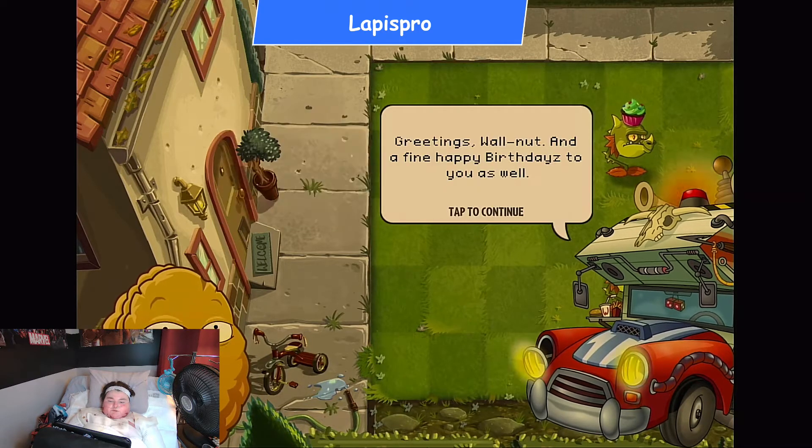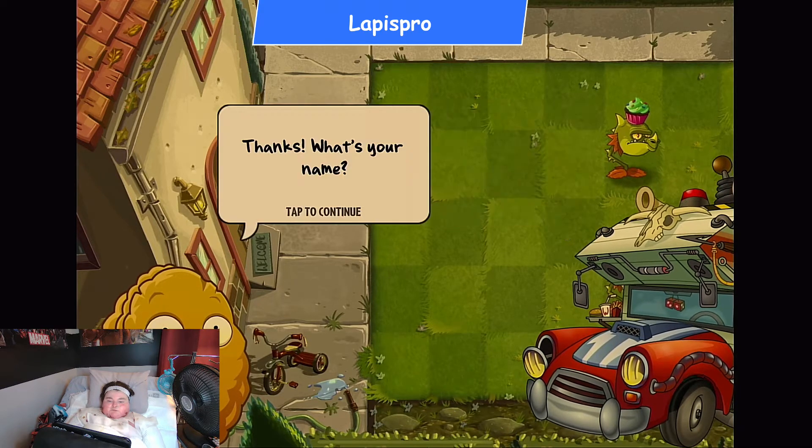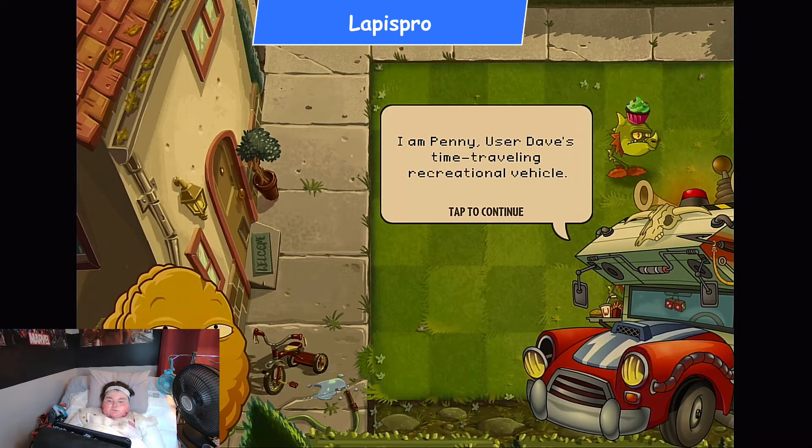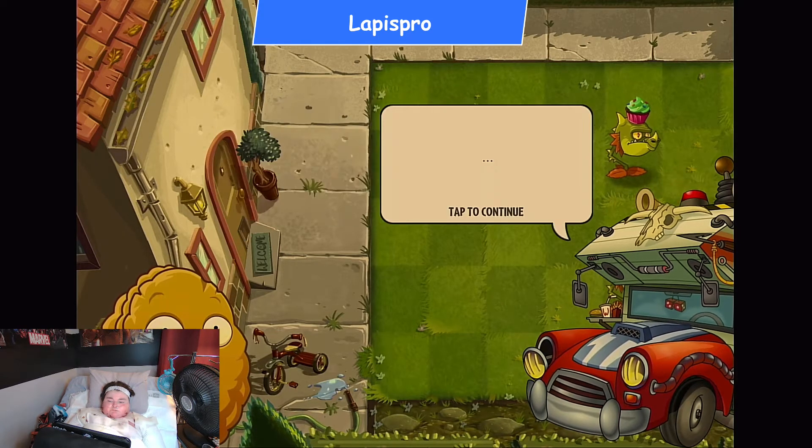We actually have dialogue! 'Hi, I'm Walnut.' 'Greetings Walnut, and a fine Happy Birthday Z to you as well.' 'Thanks, what's your name?' 'I am Penny, your time-traveling recreational vehicle.' Meters — is that even a word? Meters. I guess that means you can have Birthday Z whenever you want. I never thought of that.